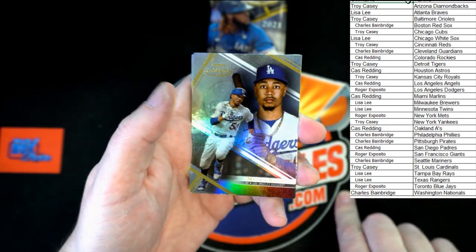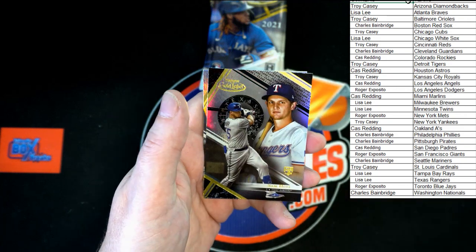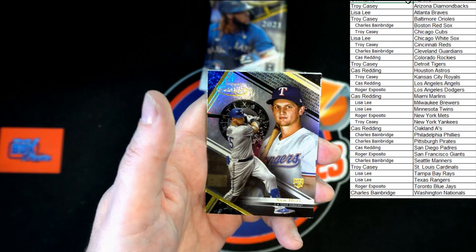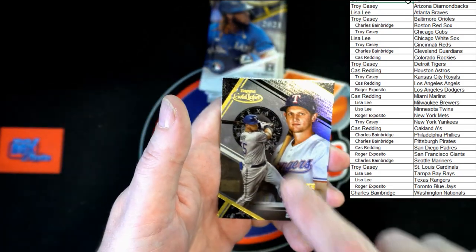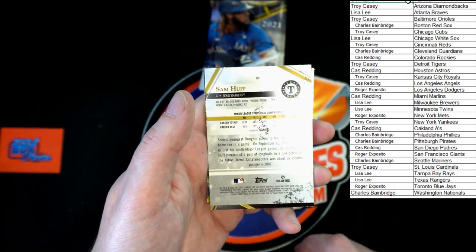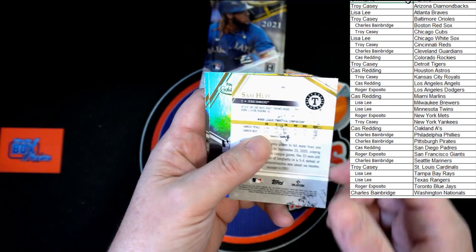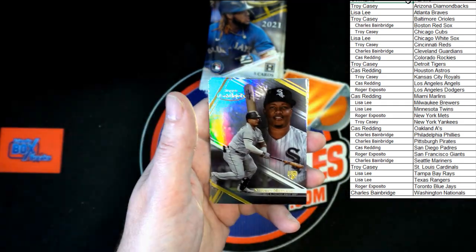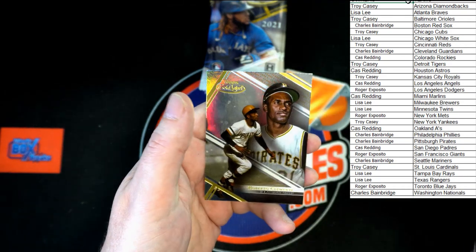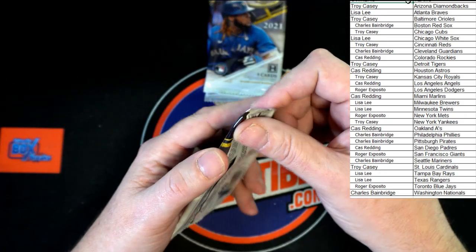Mookie Betts — love it. Ian Anderson rookie for the Braves, Sam Hoff rookie. The black ink on this doesn't seem to be sticking very well — that's where it all went. Sam Hoff caught all the black, it just went through the front to the back. Mercedes rookie, Clemente — next pack.